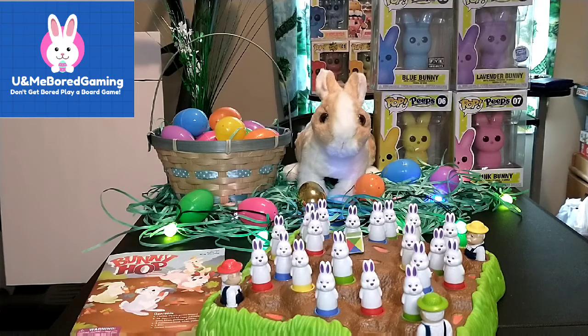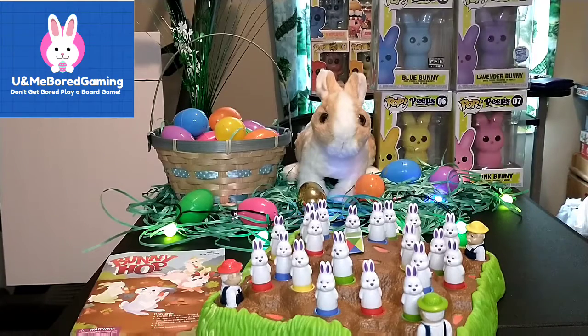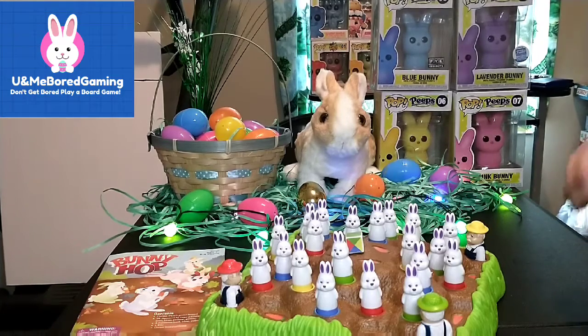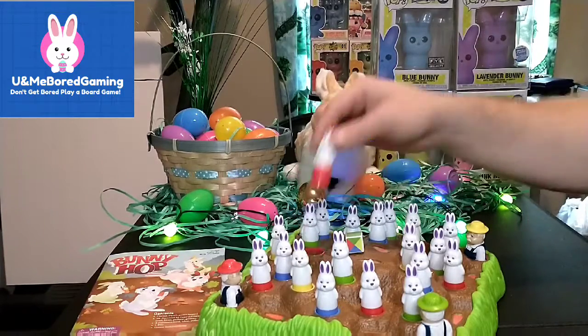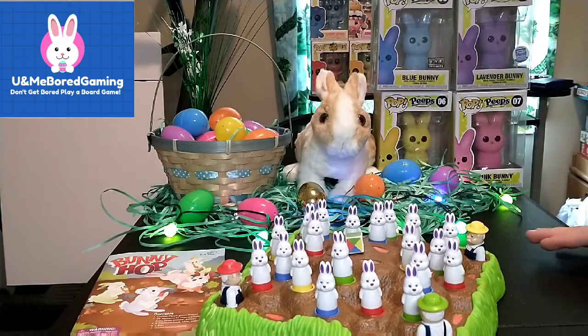How nice, how thoughtful! So we're playing a brand new game — this is a whole bunch of bunnies, so it's Easter-themed. This is called Bunny Hop. Basically, you try to remember where your color-coded pegs are on the bottom of the bunny — like that one's black, so the black one will not hop, but the other ones will.